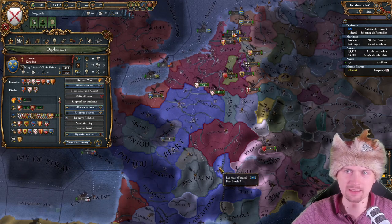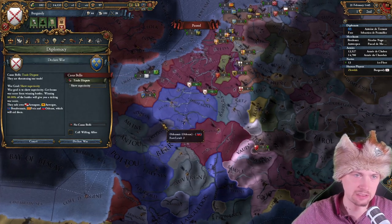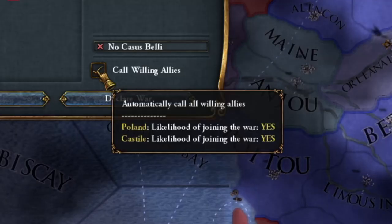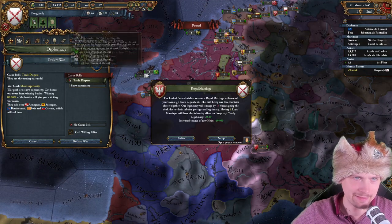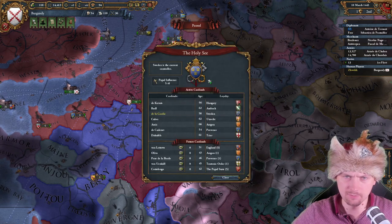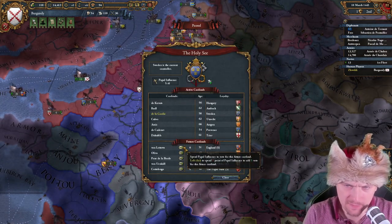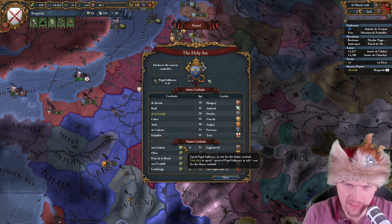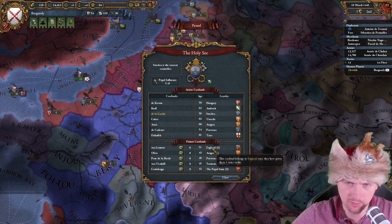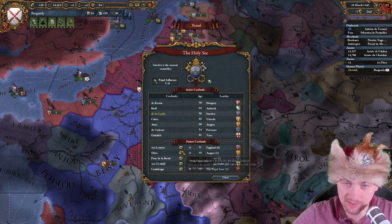It seems I improved relations with Castile enough — let me go and make an alliance. I should carry favors to get Castile to help me against France, but that's not how it works here. I want everything with Castile, but you've got to help me in a war against France. So if I declare, calling my allies — both Poland and Castile want to help! I just need to wait for the claim first.